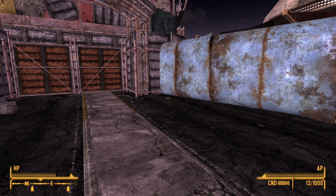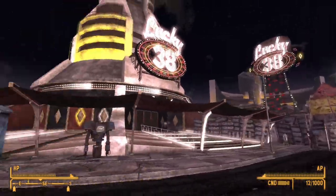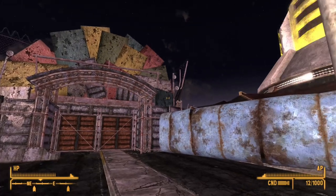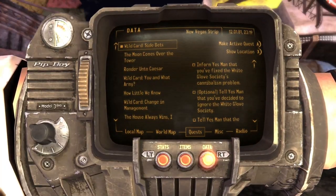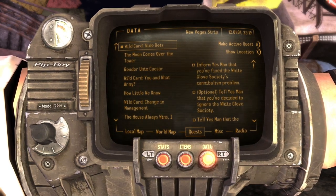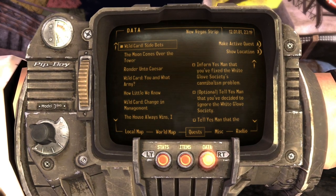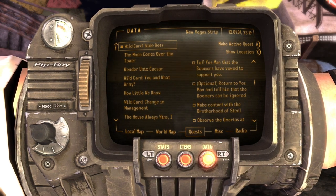Alright everybody, welcome back to this Fallout New Vegas walkthrough. So we just finished off with the White Glove Society faction mission. We solved their cannibalism problem with Mortimer kind of betraying them and trying to get them to eat humans. So we finished those off. We've done two of the factions so far.